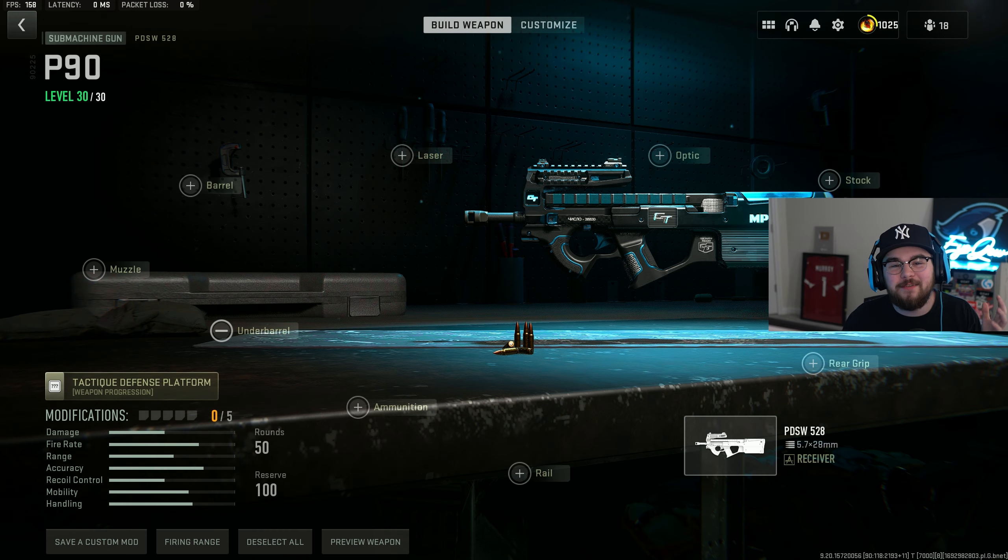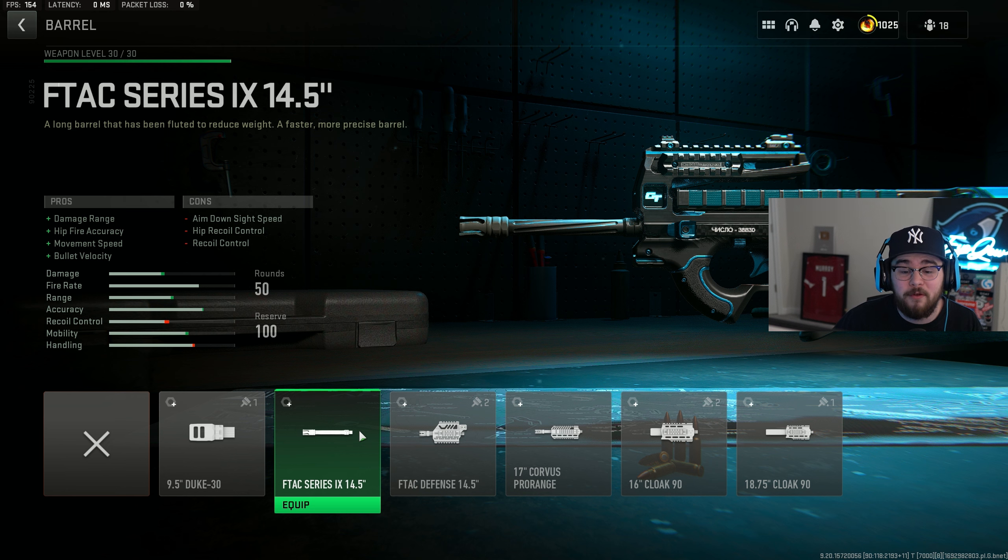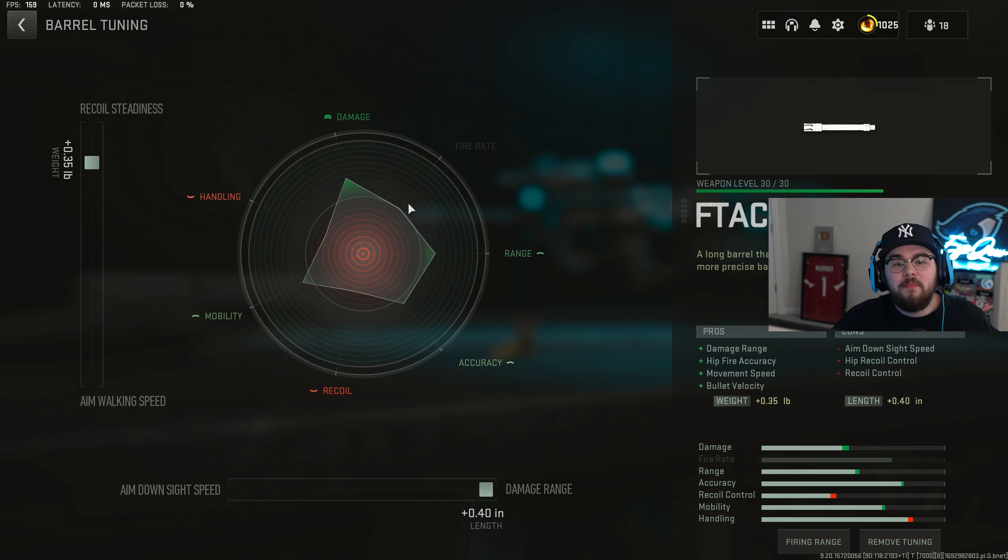Loadout number four is the PDSW 528, which I just recently posted for the first time ever on the channel — another super underrated SMG that I don't see a ton of people talking about. Starting off the build with the barrel we're tossing on the FTech Series IX 14.5-inch barrel giving you guys everything you need: damage range, hip fire accuracy, movement speed, and bolt velocity. Tuning the barrel at plus 0.35 for recoil steadiness and completely maxing it out for damage range.